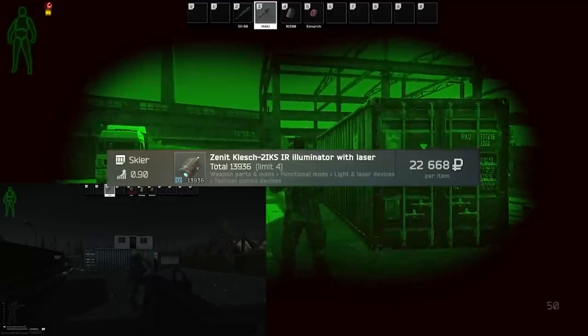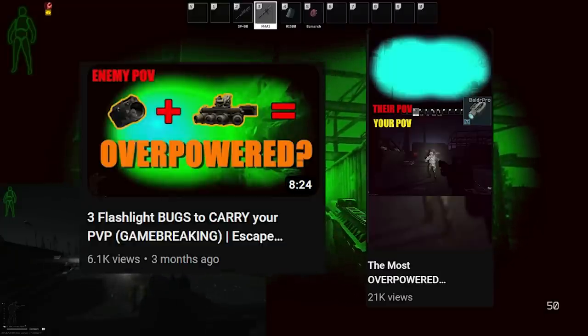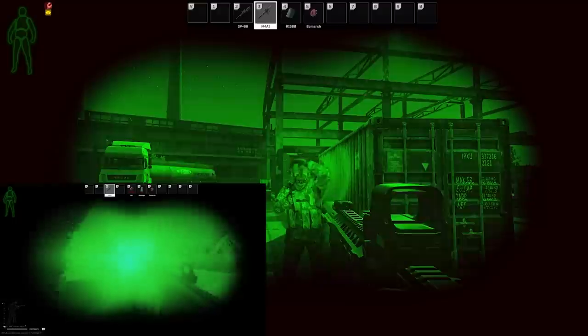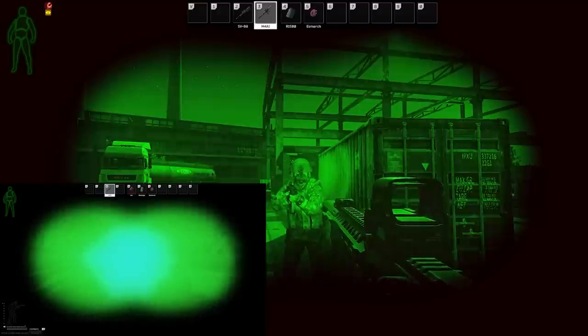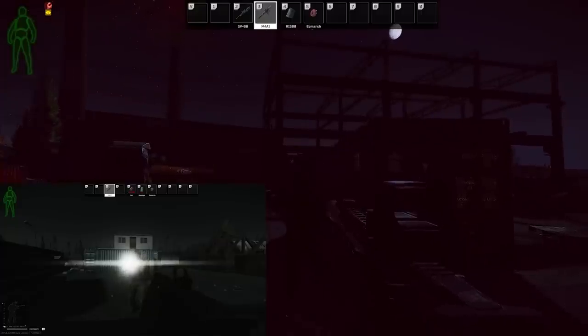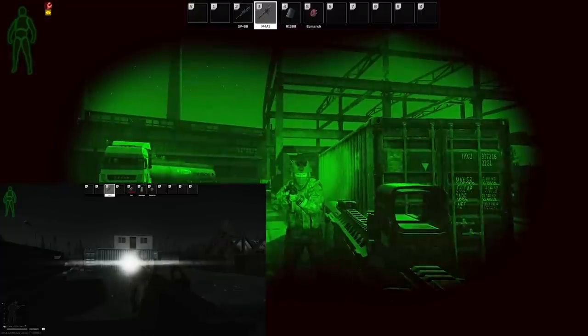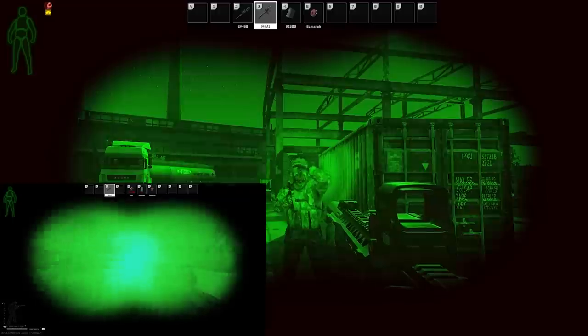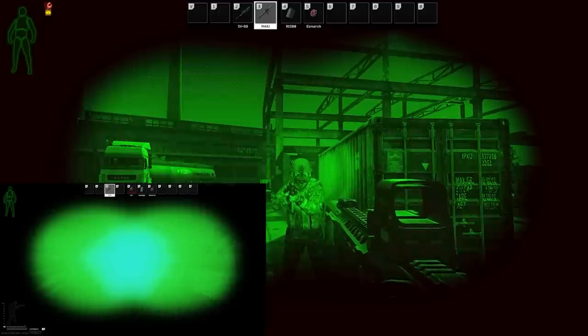They haven't patched it yet and I've made a video and a short about this last wipe. Essentially you have an IR light on your client's side, but on their client it's a flashlight, so when they stare into it with NVGs, they get blinded as if it's a normal flashlight. While I was testing this, every raid increased my god complex — it was such an overwhelming advantage it wasn't possible to lose.